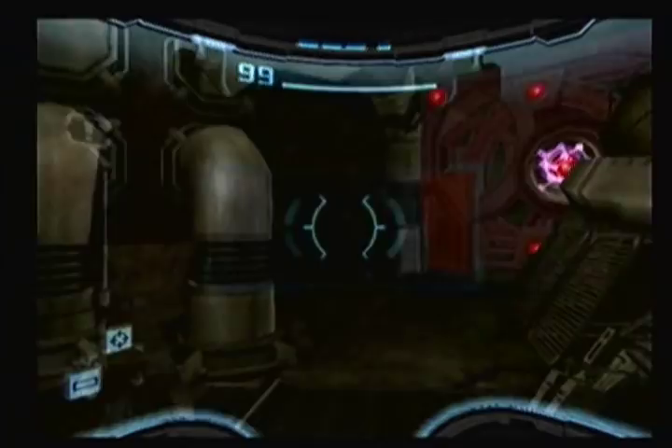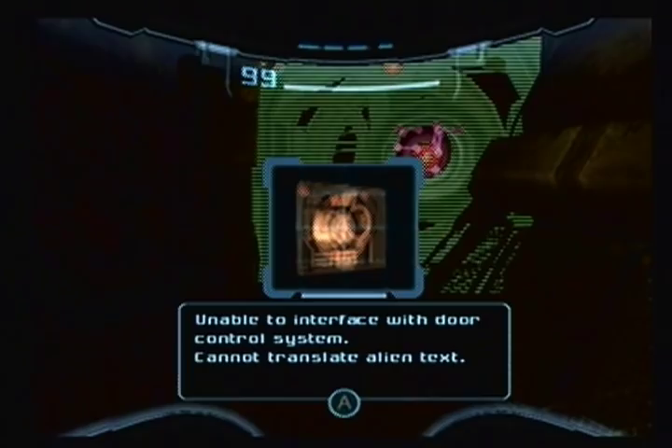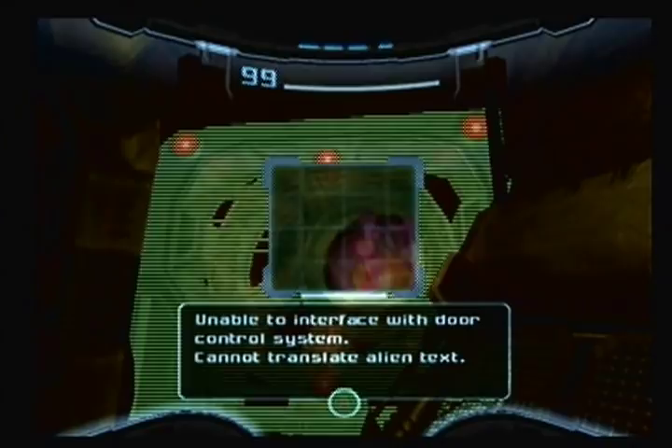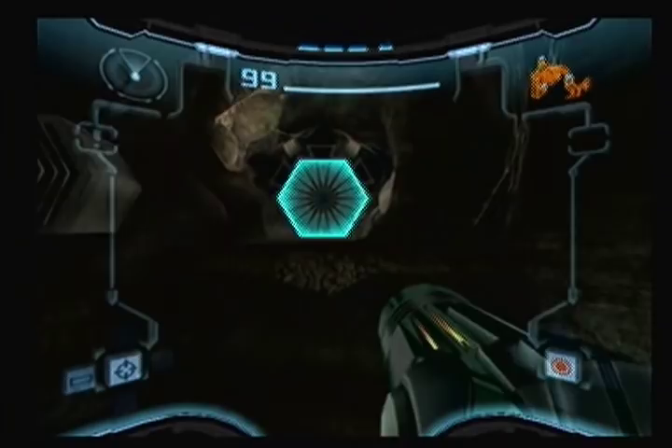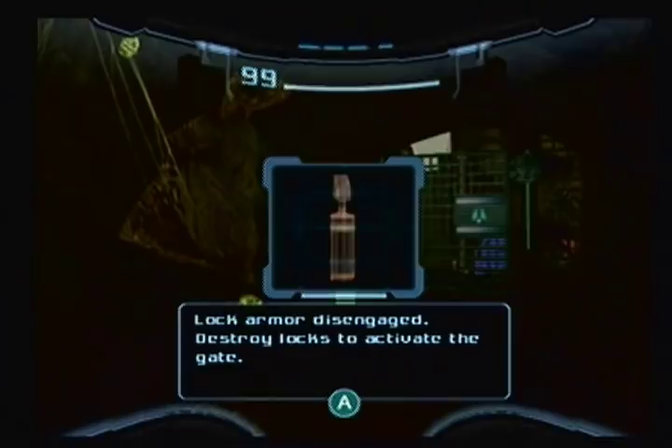Unable to interface with door control system. Cannot translate alien text. It's the same thing as the previous one. I saw that earlier. Lock onto it... why was that so hard? Lock armor disengage. Destroy locks to activate. Yeah, okay.